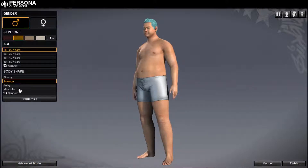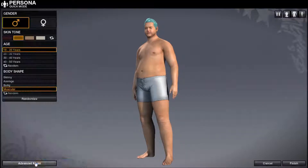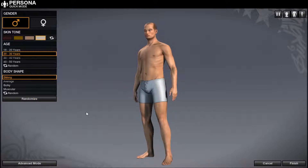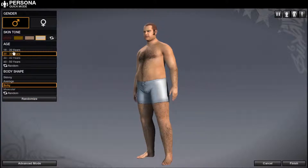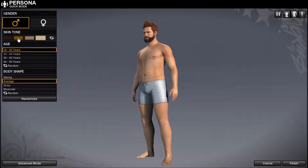Quick mode — let's just go to quick mode. Let's go muscular! Okay, he doesn't look any different than what I just changed it to. What does bulky look like? Okay, let's go backwards. Yeah, that'll work.